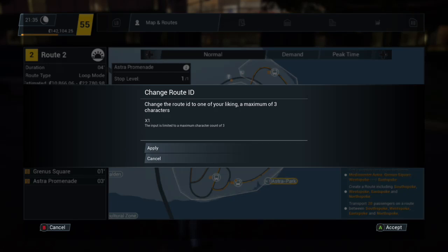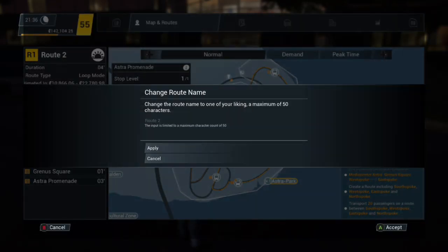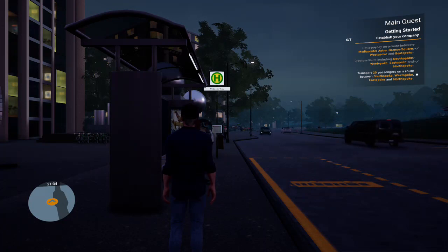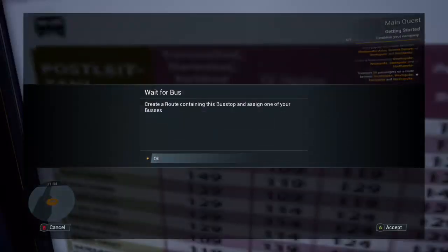We'll fast travel to the start and begin the route. There's people waiting. I've got the route — because Route 1 would have the first bus. What have we got in the bank? We can get another one. We'll get another one of these ones and customise it to look the same-ish. What advertisement shall we go on? We'll go for the nightclub at the Oak. We'll do the interior — a nice blue one again.